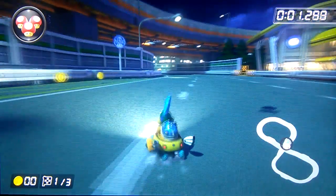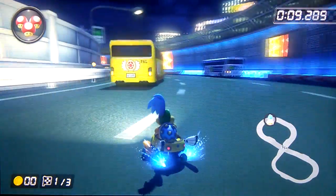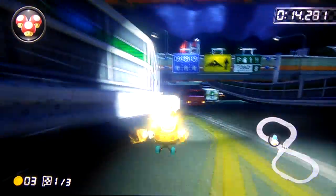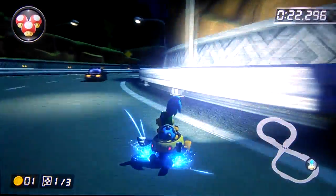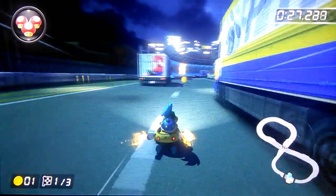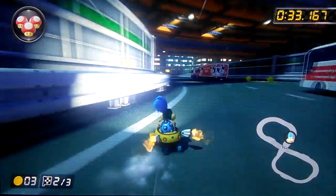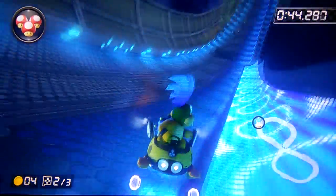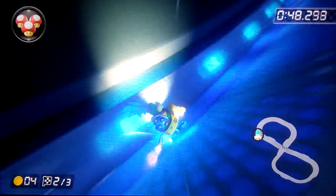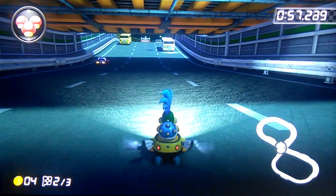So finally in Toad's Turnpike, the last track of the Shell Cup. You can get a purple mini turbo on this turn right here — this is a long turn so you can get a purple mini turbo very easily. You can get a purple mini turbo on this turn — if you just go nice and wide like this, you may have to bump off the wall a bit. And you can actually hold a drift through this whole section — just keep bumping off the wall. It's really hard but you can do it, and you can end up getting a purple at the very end.